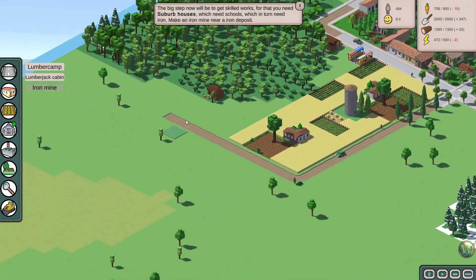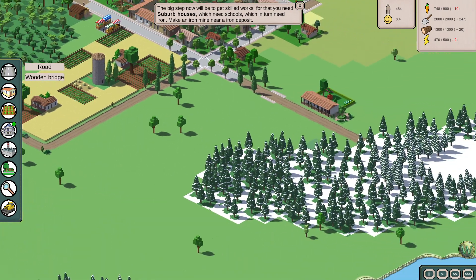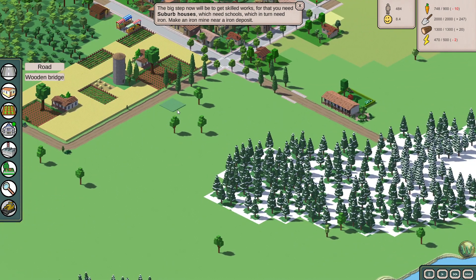So the energy means we need more wood, and maybe I should build that out here someplace. Let's build it out here — let's do a lumberjack cabin. That'll go out three tiles from the road. We'll put that there, and that'll start claiming this field for energy.